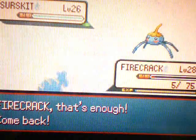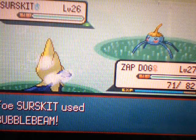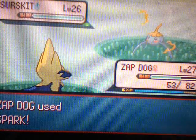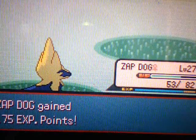This is Surskit — now it's a weird type. It's a Water and Bug type. You never see a Water and Bug type. So we're gonna use Spark. There's Bubble Beam — I don't get how you can get hurt by bubbles. How do they hurt you? They could possibly kill you, unless they're toxic or something.